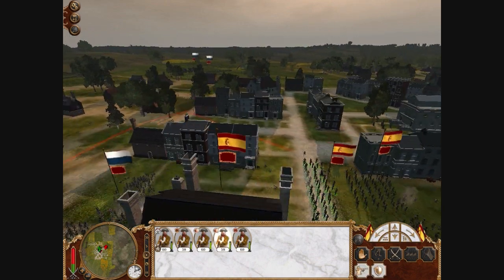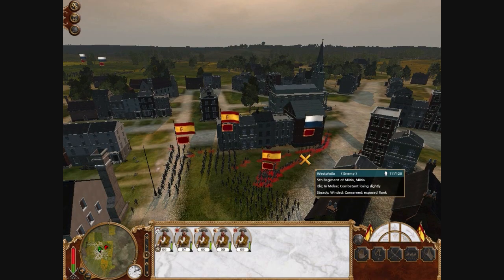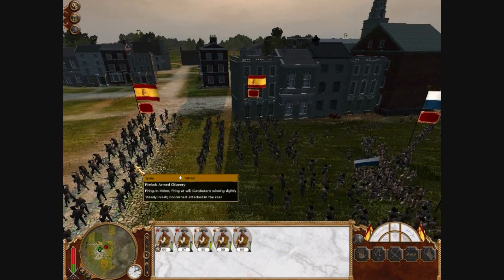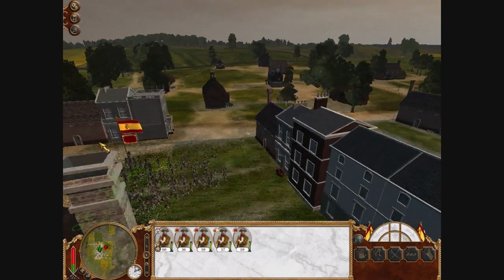Hopefully my armed citizenry will be able to hold off the melee assault, because they're just sort of trickling — especially on that right flank, they're just going a few at a time. Armed citizenry sucks at melee, but hopefully they'll be able to handle this.